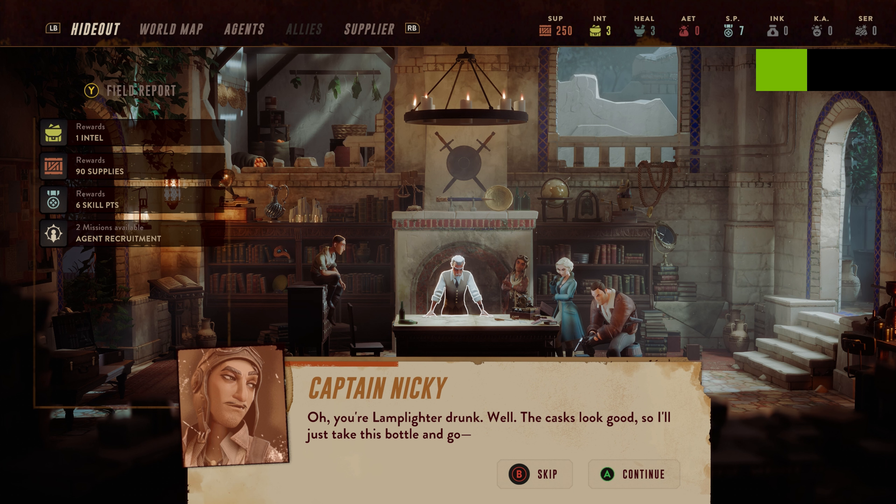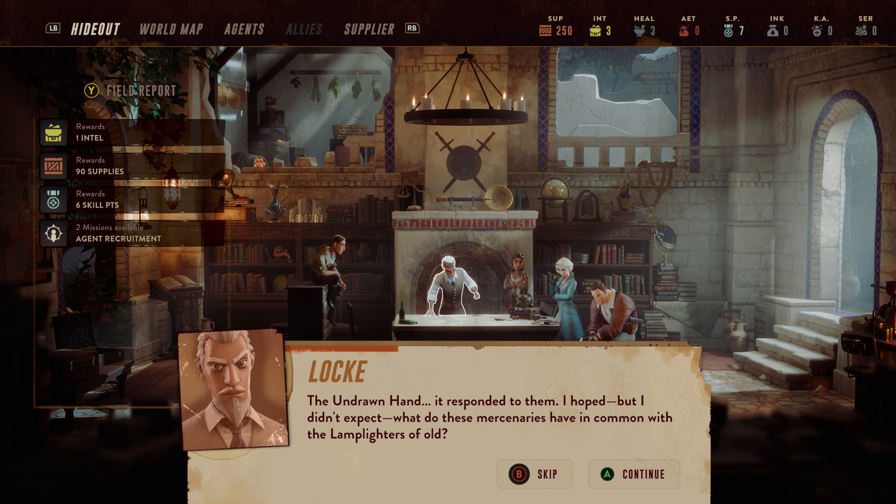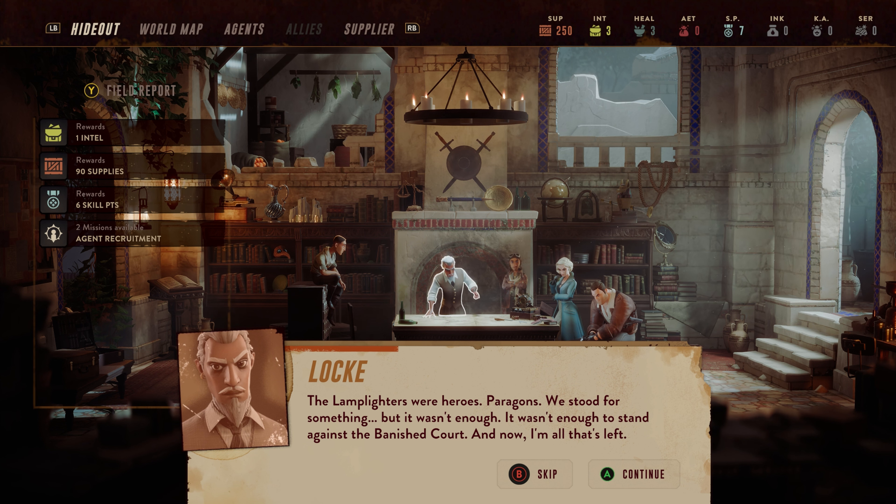You're a Lamplighter drunk. Well, the casks look good, so I'll just take this bottle and go. The undrawn hand — it responded to them. I hoped, but I didn't expect. I've made some progress with the campaign. I'm still about two to three hours in, but the game is already starting to spread its wings. I have a base of operations now, and I already had a chance to distribute a few skill points to my characters.